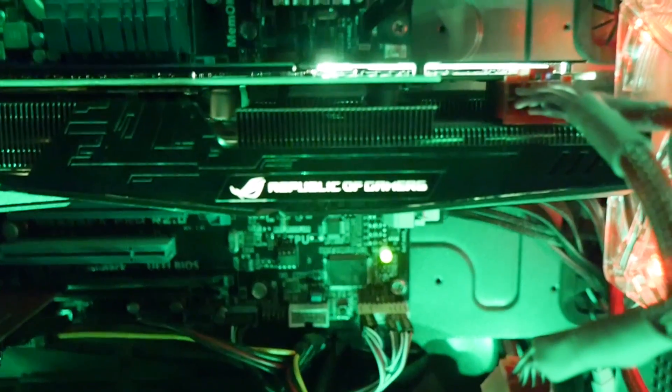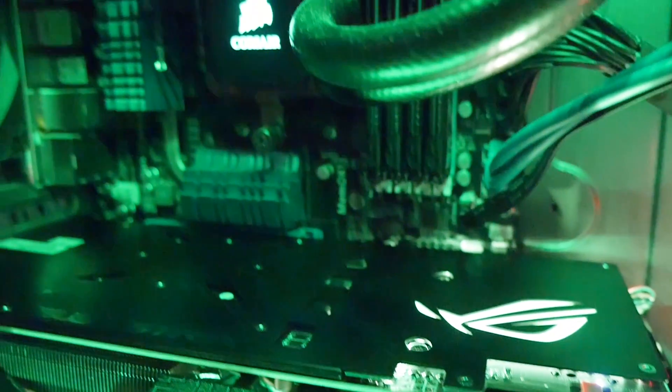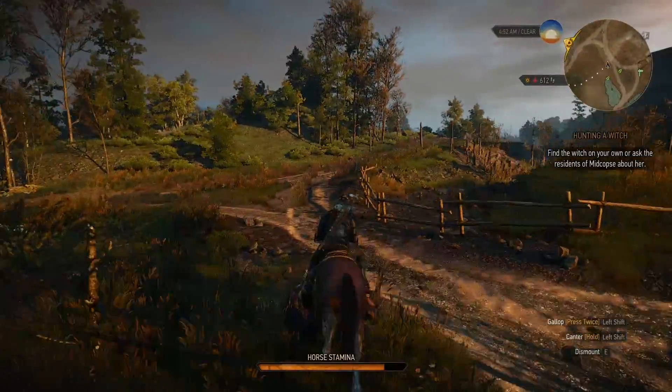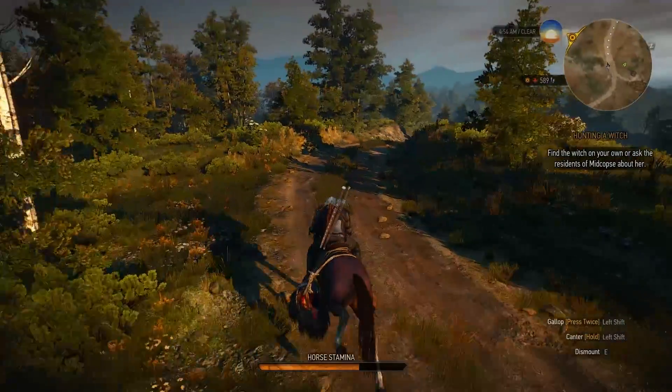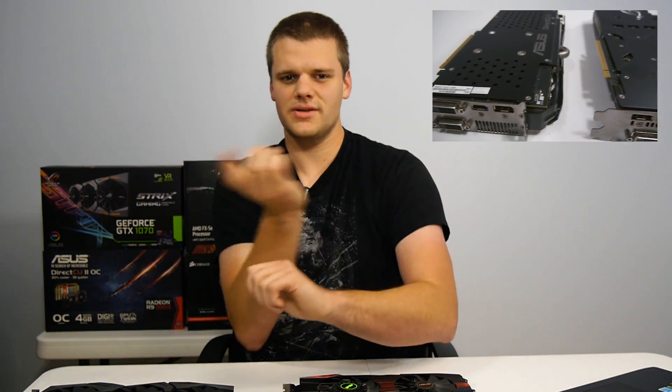Great card — RGB LEDs on both sides, I love it. Before I start these benchmarks, let me explain my methodology. I ran a two-minute run in games that did not have built-in benchmarks using Fraps, keeping the same exact place in the game. The rest of the games are just standard benchmark runs. I averaged results — for example, GTA V takes five scenes and I averaged those together to get one number. That's what you'll see in the graphs. Without further ado, let's go to the benchmarks.